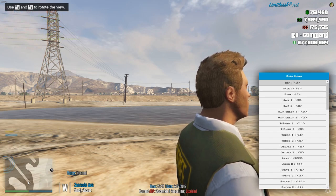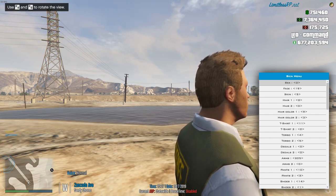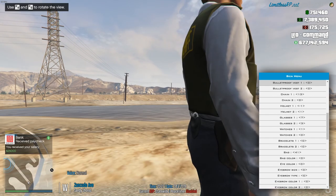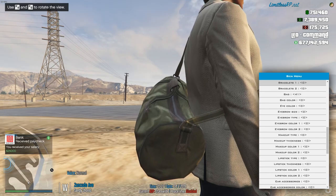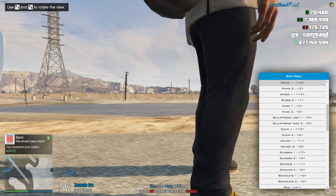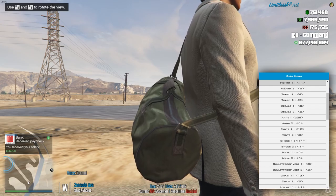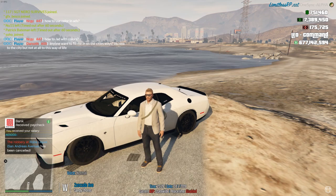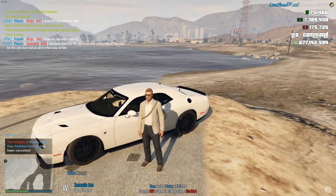Now we're going to get to go around and maneuver through all of our skins. You can go through the menus with your arrow keys and play with these as you wish. Once you get done with that, hit enter to save it. And you have created your character. Whatever you choose will be your character.